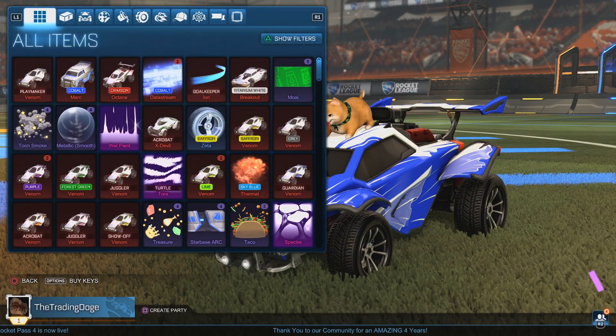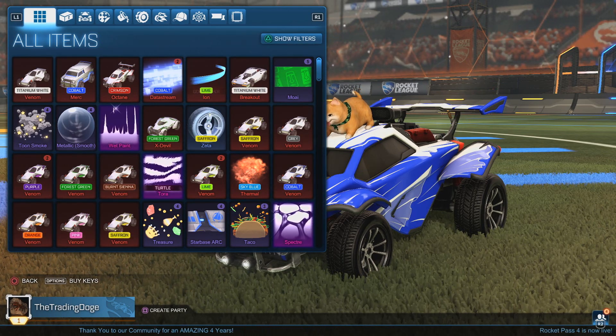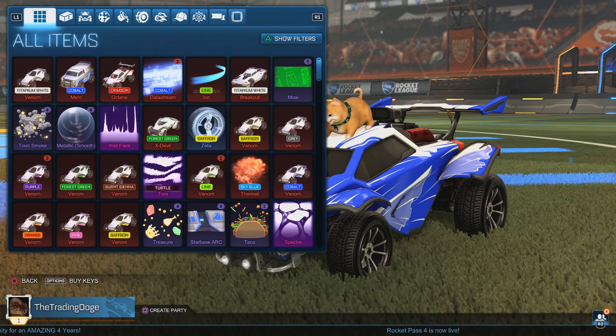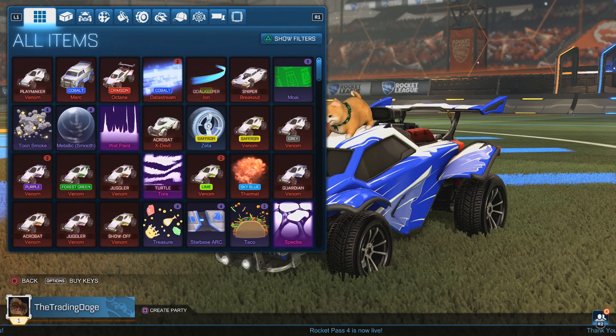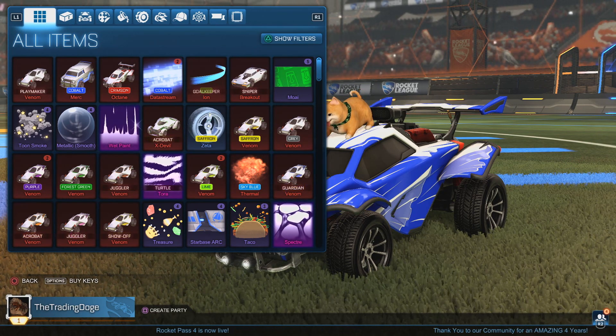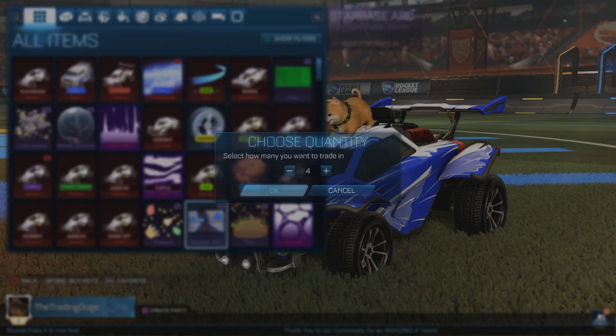Titanium White Playmaker Venom — wow! Two certified White cars and a Crimson Octane so far, and we've gotten three certifications. That ties the most certs I've ever had in an episode of the Hunt for Striker White Octane. Let's see if we can get one more and break that record with four in one episode.